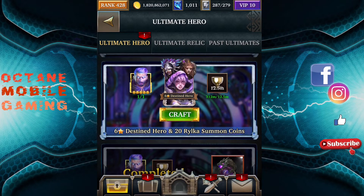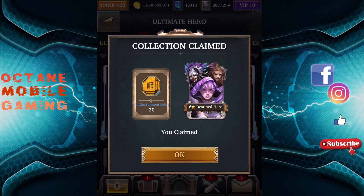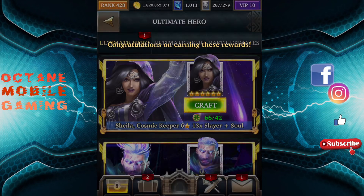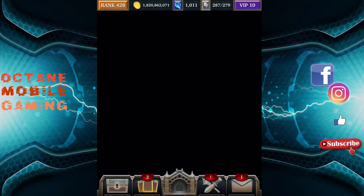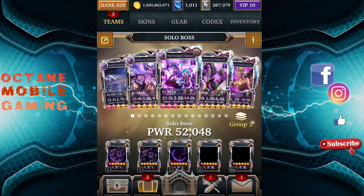I'm going to go straight in and see what I get from the 6-Star Collection. I don't really need anything from it, but I'll take whatever I get — if I get Voodoo Queen, I'll take it. I got Overloaded Bolivia, which is an old ultra rare that's absolutely useless. So that is what it is.